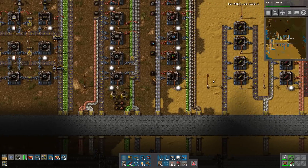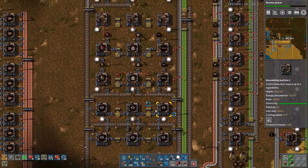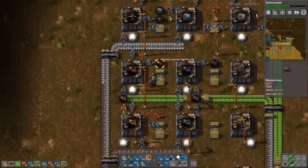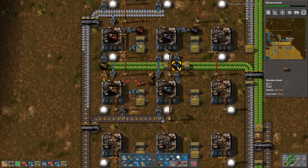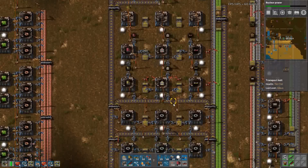I need some yellow belts as well, here in the opposite direction. And I need some red inserters - yellow belts and red inserters. I need blue inserters? Not really. Anything else? Assemblers? No, I have lots of those.